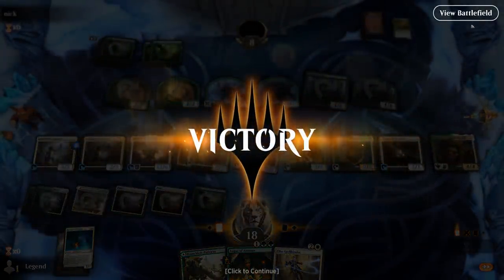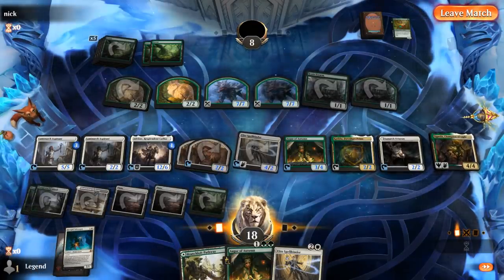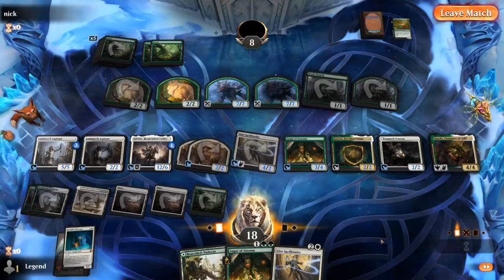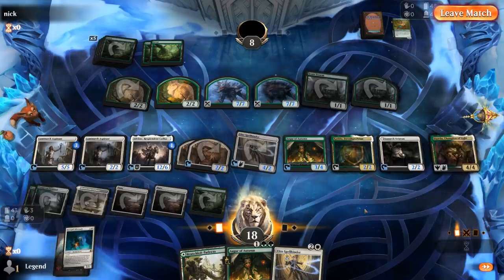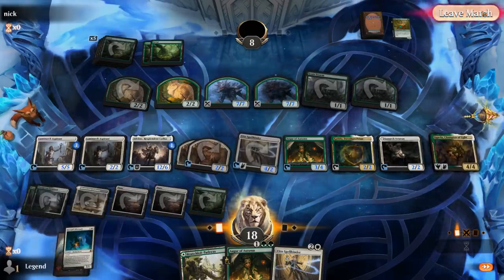Opponent sees the writing on the wall — they didn't know about the adversary that was incoming. But next turn, let's do the math: we have 16 mana total. So I could pay the Kicker essentially 6 times, which means giving the team +6/+6 — that's probably enough to win. On to the next one.